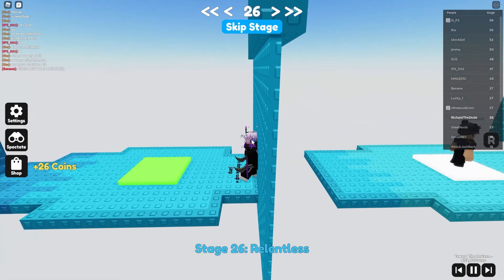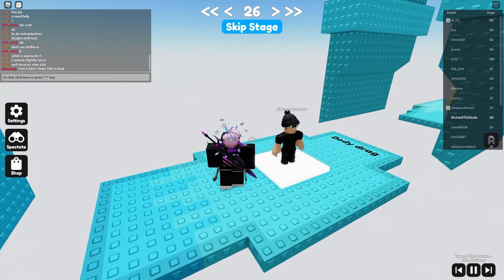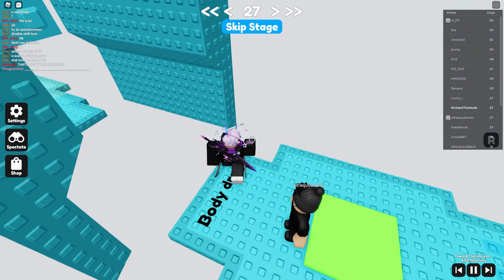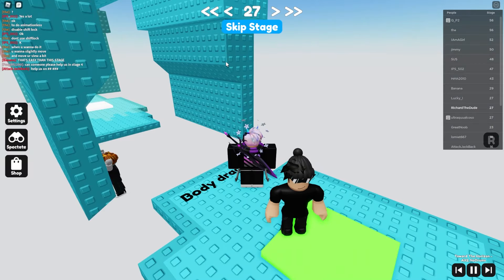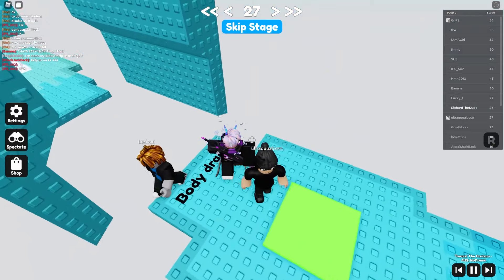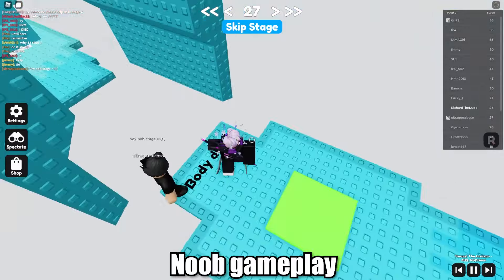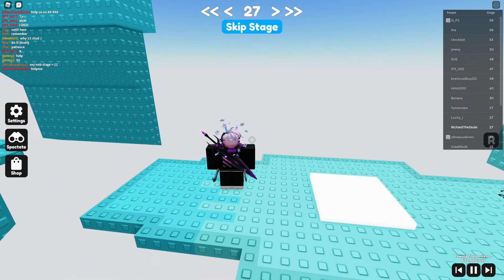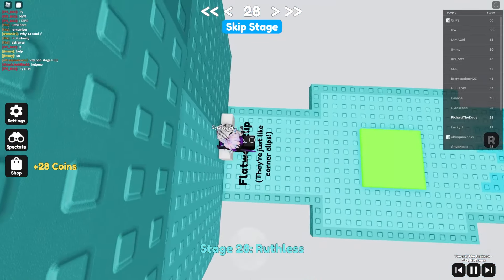E-dance to clip plus jump — same concept, just shift lock and jump right after. Body drag — you want to jump onto it sideways a little bit so you get your body stuck between the ledge. It's annoying to do, but I did it by holding W+D and jumping towards it, which is like corner clips.